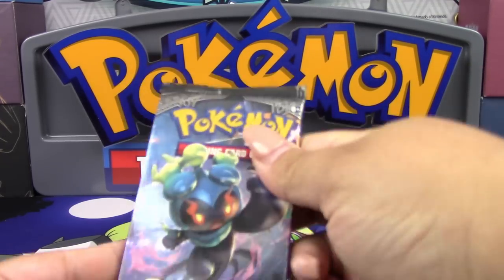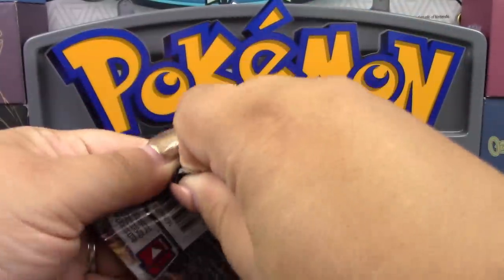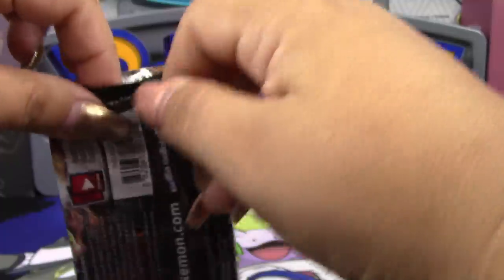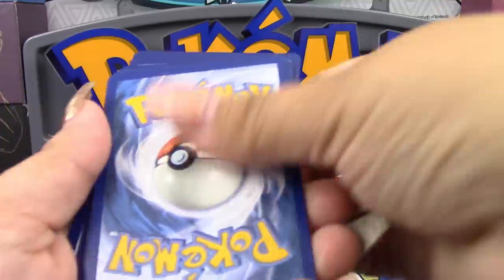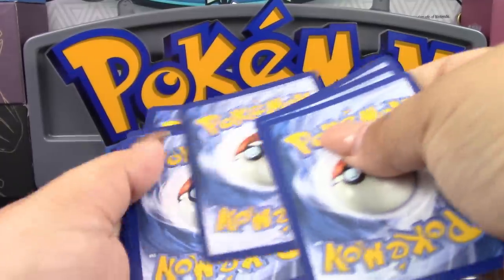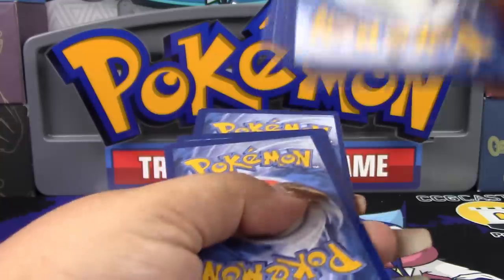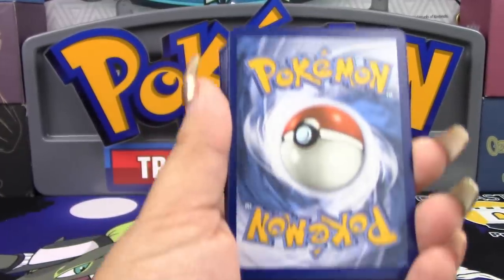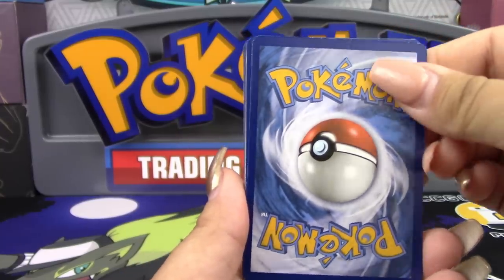Let's open up this Sun and Moon Burning Shadows pack. Take the code card off and put it to the side. Count out three cards — one, two, three. The back of this card, just set it off to the side. That's the energy. Count out two cards — one, two. Take these two cards and put them on the back of those three. Then put it on top and turn them all around and you're ready to go. If you put the rare card in the back, it might get damaged in the pack. Turn it around and show the cards.